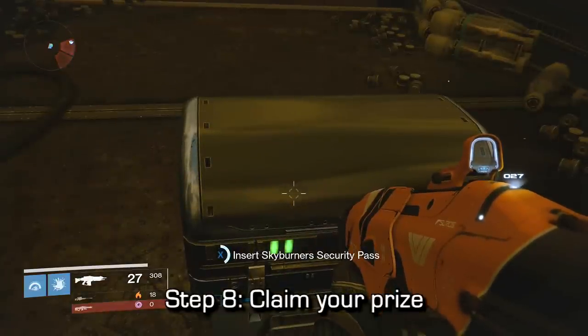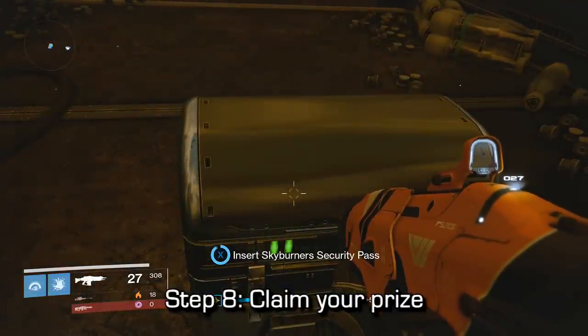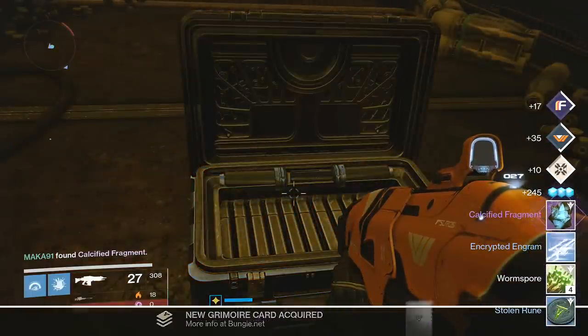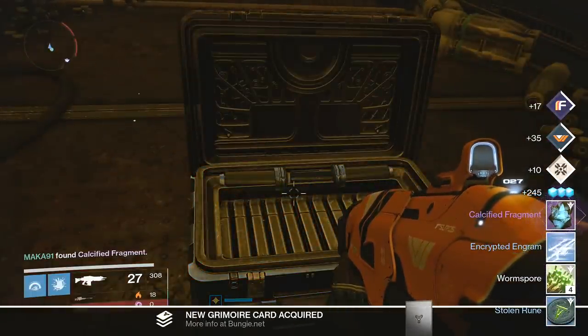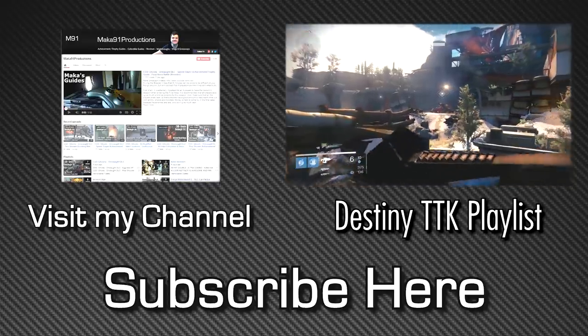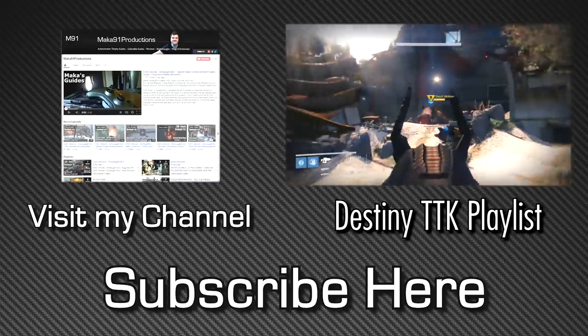The chest should contain an engram of some sort, probably some Worm Spore, maybe some Helium Filaments, possibly a Rune. And most importantly, if you're trying to get the Touch of Malice, it is going to be Calcified Fragment number 37. Thank you for watching, I hope this video was helpful and hopefully I see you next time. Peace!